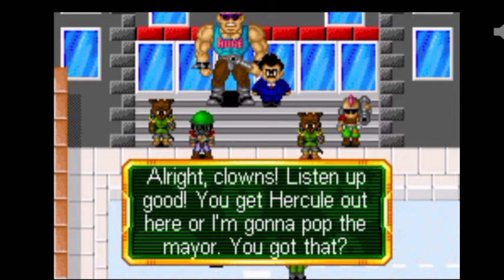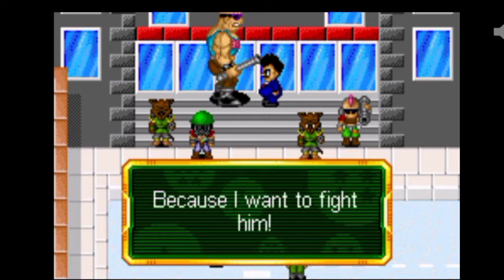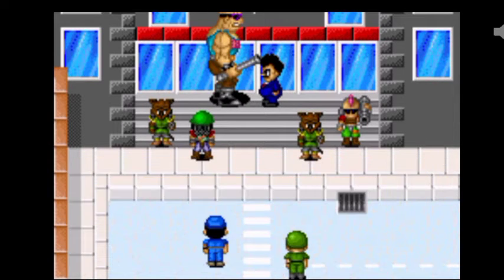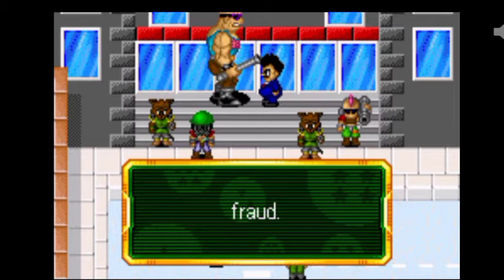Right, clowns. Listen good. You get Hercule out here, I'm going to pop the mirror. You got that? Why do you want Hercule? Because I want to fight him. He'll wipe the floor with you. You really know how to push my buttons, don't you?